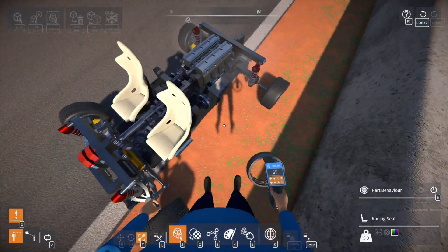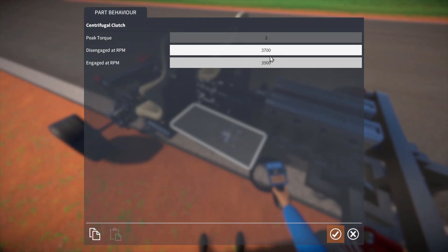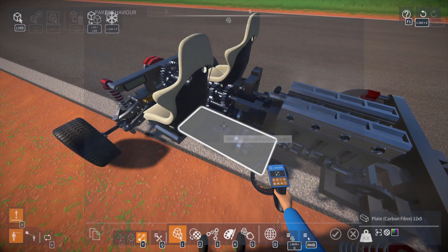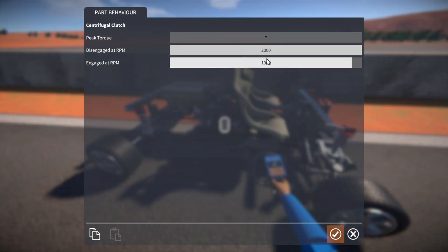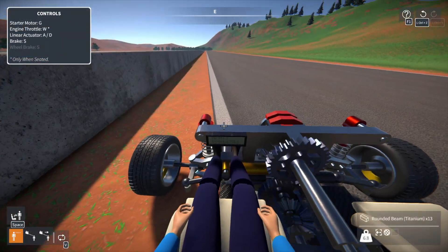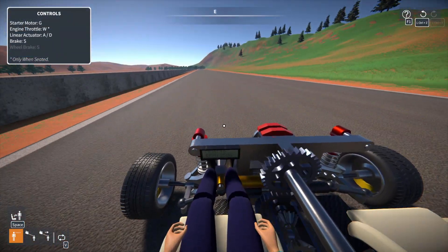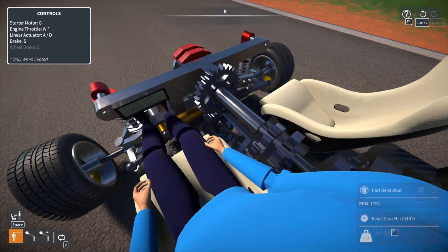Before we actually get going, let's check to see what our shift up and down points are. Our shift up is at 3900 RPM and our shift down is at 1900 RPM.